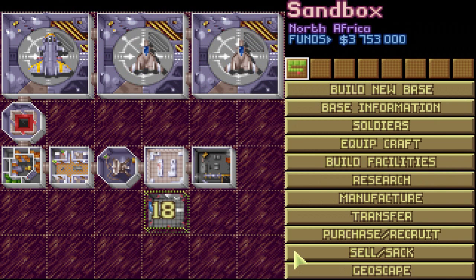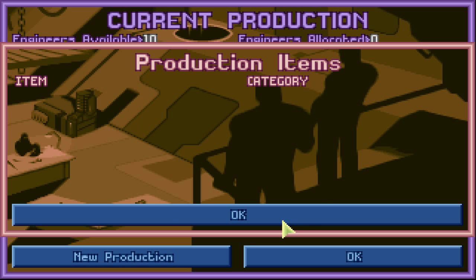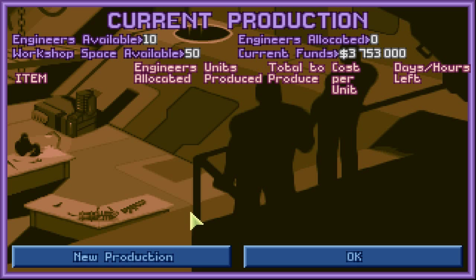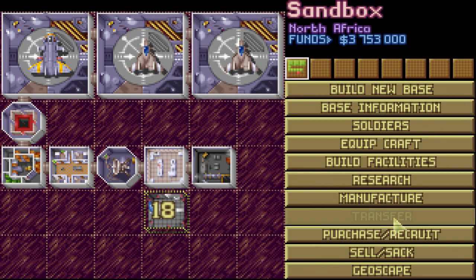Next window is Manufacture — same idea as Research, except this time you're producing items. There's nothing to produce yet because nothing has been researched, so you can only manufacture items you've researched prior. After this is Transfer, same idea as the transfer found in the base information window — this is for transferring items from base to base. It also shows your current funds up here.